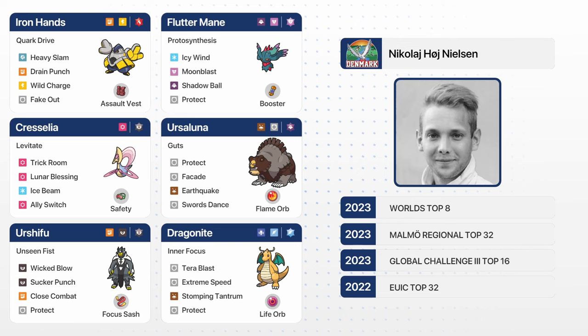Now let's take a look at the player representing Denmark, which is Nicolaj Hoi Nielsen. Nicolaj has a double bear combination — Iron Hands, Fluttermane, Chrysalia, Ursa Luna, Urshifu, and Dragonite — a very physically oriented team with the exception of Fluttermane, which is a bit more special. This Fluttermane looks to be a support set, similar to what we saw earlier in the match between Spain and Puerto Rico.